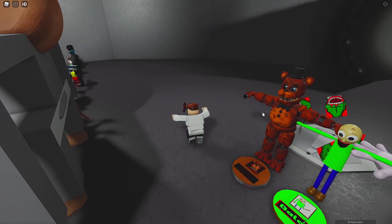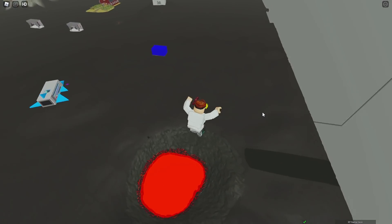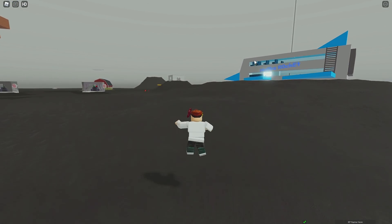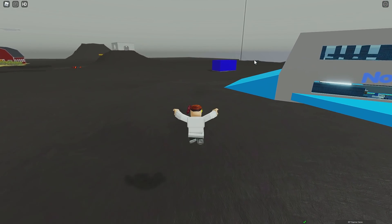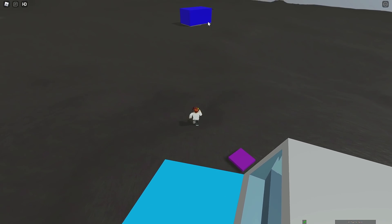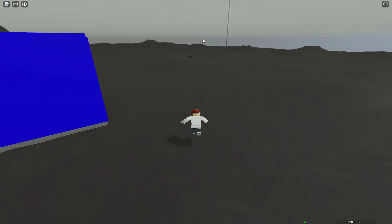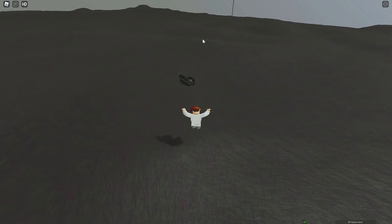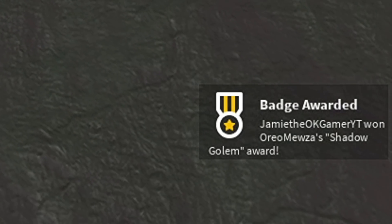Next up is Shadow Golem. Make your way back out here. You want to try not to go super far because it's right there. I guess you can't really help hitting that building. So go past the noob's rocket — that's basically the rocket I go on because I'm a noob. Keep on going and it should be somewhere behind this building. Oh, right there — we can see it! It is within view. I see you, and we are coming to get you. Shadow Golem!